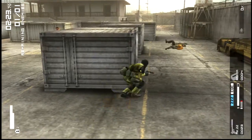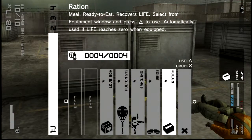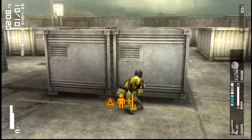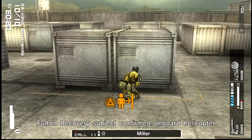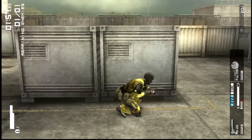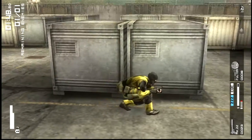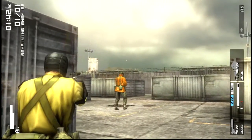There he goes, he's down. This is a really terrible idea using yellow. We have nine Fultons — there he goes. Now he'll be in my brig. You can do up to nine of these, and you can do more at a time just to get as many soldiers as possible.